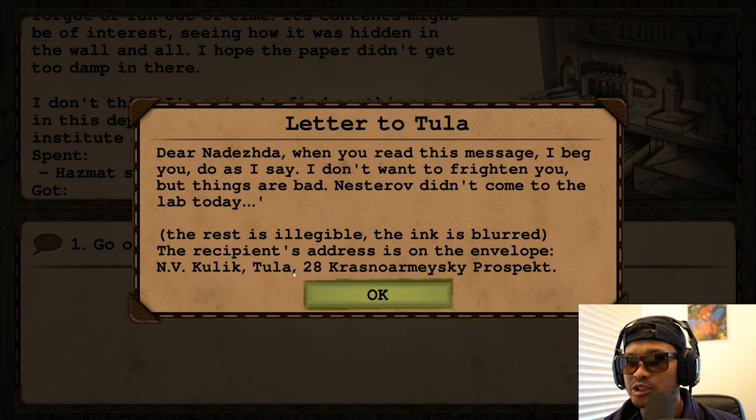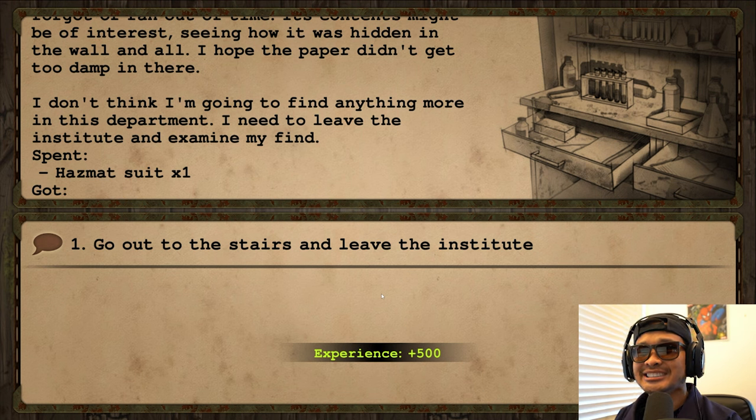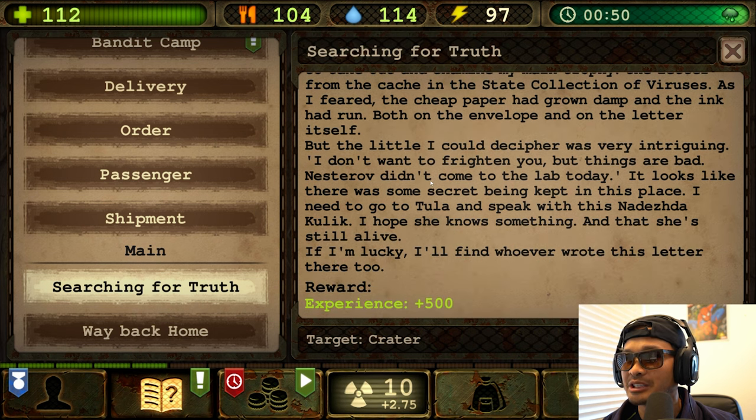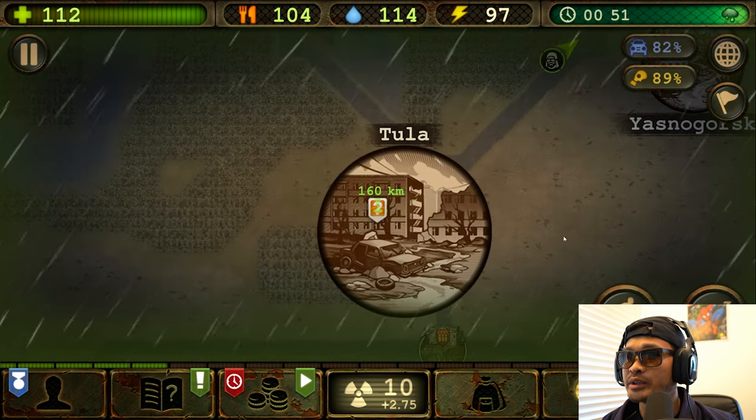A letter — to Tula. 'Dear Nadeshna, when you read this message I beg you to do as I say. I don't want to frighten you but things are bad — Nestorov didn't come to the lab today.' The rest is illegible. The recipient's address is on the envelope: Nadeshna Kulik, Tula. We're going to Tula boys! Now when I left the institute, I examined the letter — the ink had run but the little I could decipher was very intriguing. It looks like there was some secret being kept here. I need to go to Tula and speak with Nadeshna Kulik. I hope she knows something and is still alive.